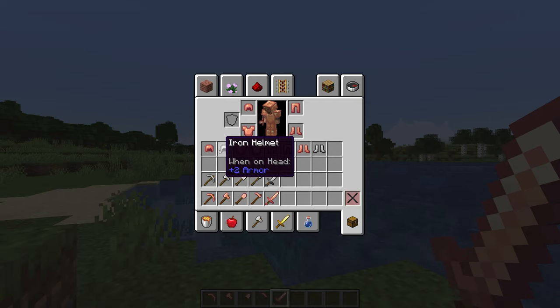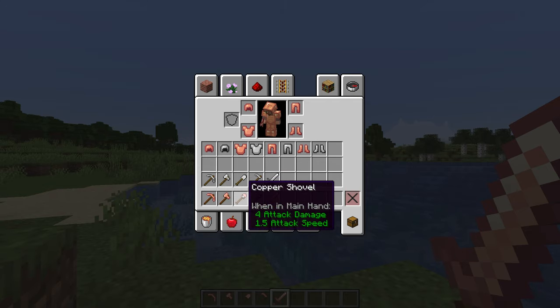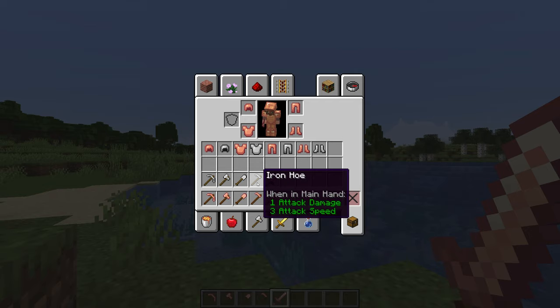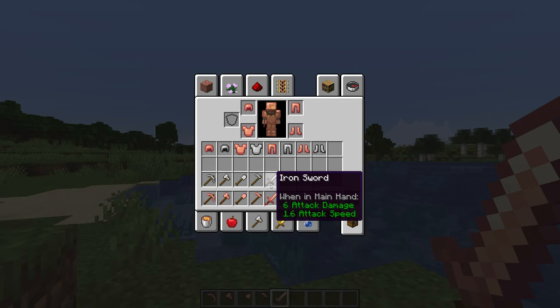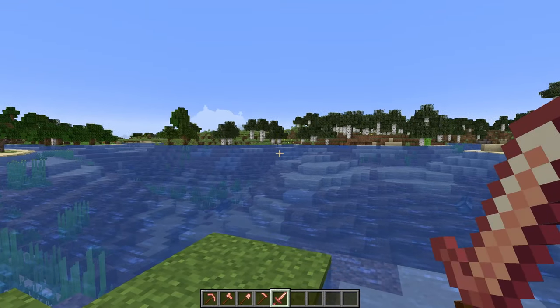These armor and tools are basically the same stats as iron. As you can see, copper does actually have some benefits — the helmet is one armor better, all the rest of the armor is the same, and some of the attack speeds and damages are slightly different across the copper tools. If you wish to have more use with the new copper ingots, definitely download this mod because it gives copper a very good reason to be in the game beyond its decoration blocks.